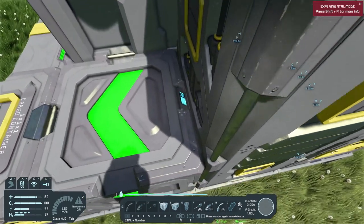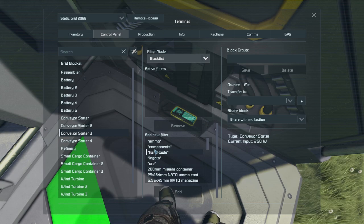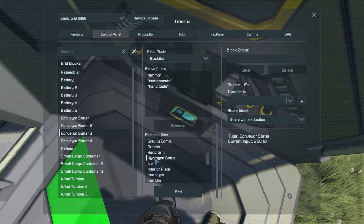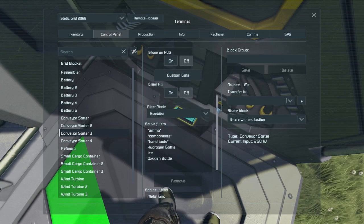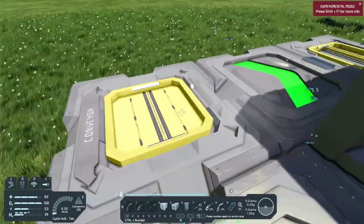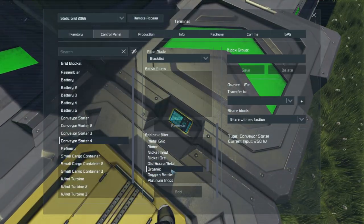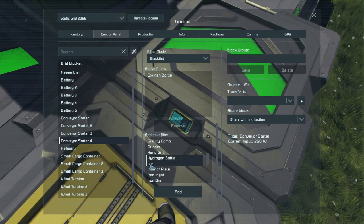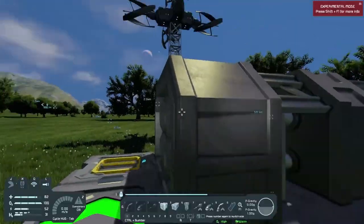This next sorter is going to have a few more things — we're going to need ammo, components, hand tools, hydrogen bottles, ice, and oxygen bottles. Make sure whitelist is on — there we go, that one's ready. The other sorter over here will be the same: oxygen bottle, hydrogen bottle, ice, ammo, components, and hand tools. Now that is all ready — all we need to do is bring everything from that cargo container over. I'll do that on my own.